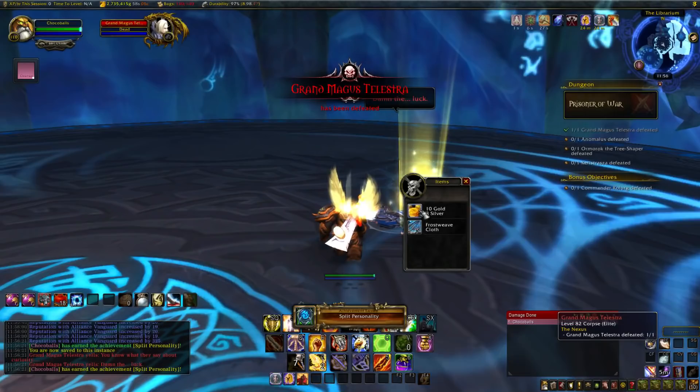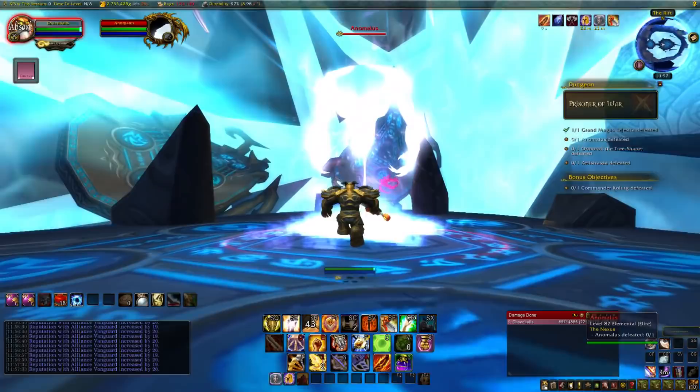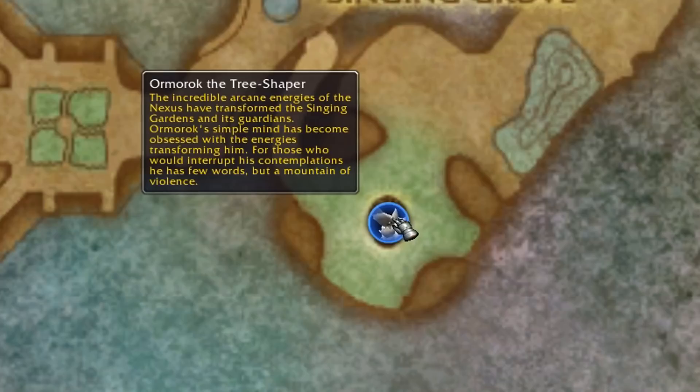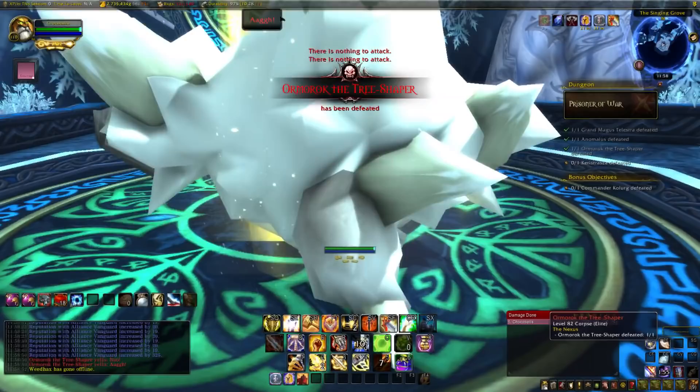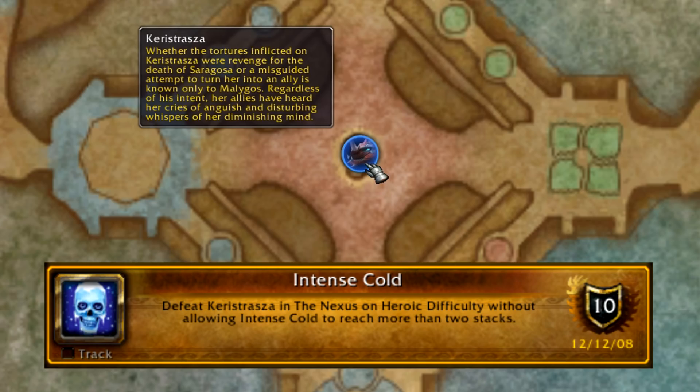Next is Chaos Theory on the Anomalous boss, the Big Arcane Shade: defeat him without destroying any chaotic rifts. Just one-shot him with a single target spell and you're good to go. Lastly is Intense Cold on the final boss, Keristrasza. To summon her, you still need to kill Ormorok the Tree-Shaper first - he doesn't have any achievements, so just kill him and then head to the center of the instance and click the orbs to summon Keristrasza. Her achievement reads defeat her without allowing Intense Cold to reach more than two stacks - just another one-shot.